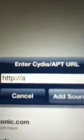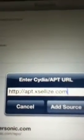Excelize. Right there. And now, this is what it is: apt.xcelles.com. You're going to click Add Source, but I already have it. So what you're going to do then is you're going to go into Excelize and scroll all the way down to find IAP Cracker.